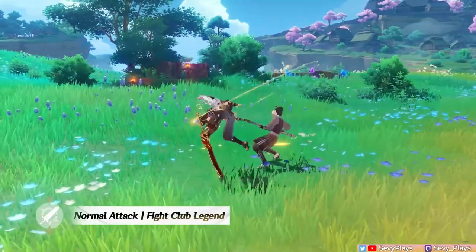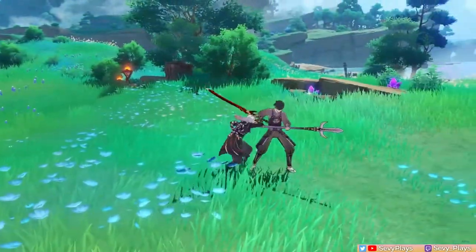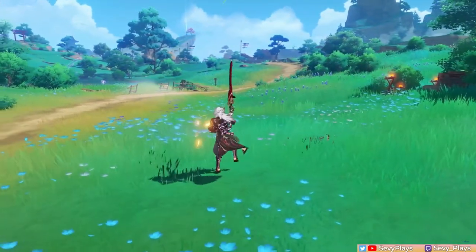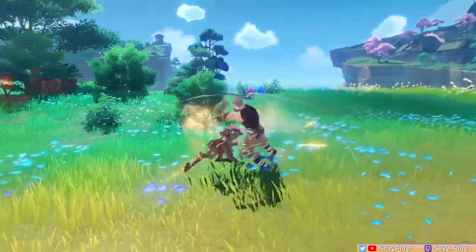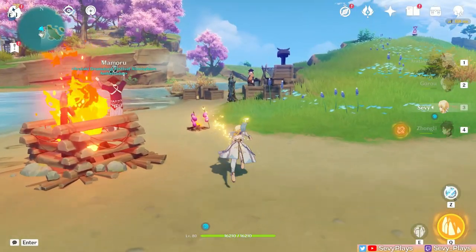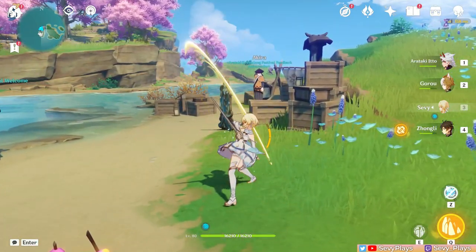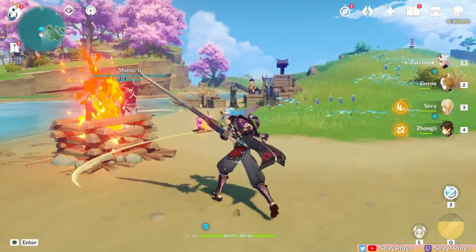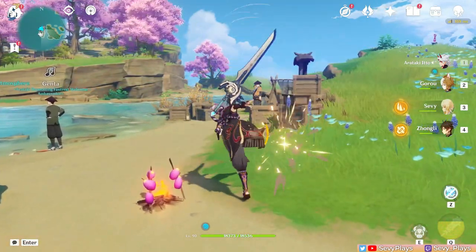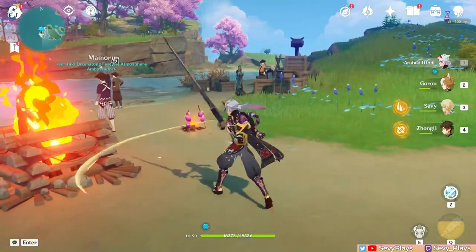Itto's normal attacks consist of a 4-hit sequence. The unique thing is that even if you dash cancel or use his skill mid-combo, it will continue as if they weren't interrupted. For example, with other characters, doing the first and second hit then cancelling restarts back to the first hit. But for Itto, it doesn't restart — it continues to the third and fourth hit. What can make it reset is if you jump, so don't do that.